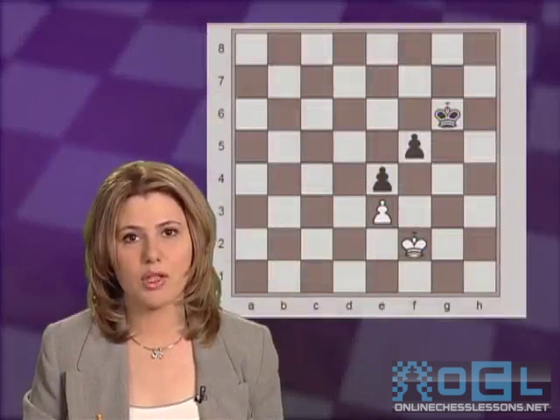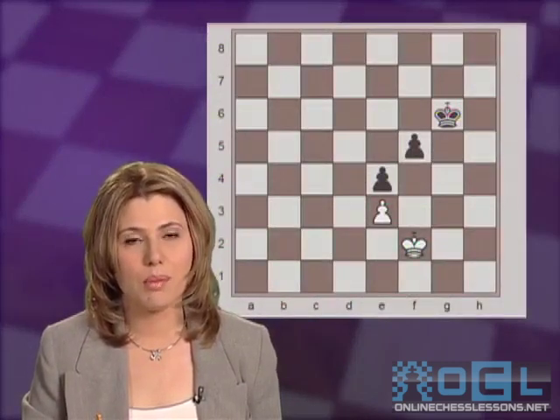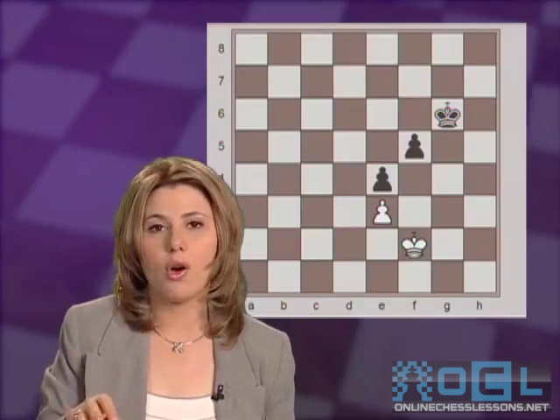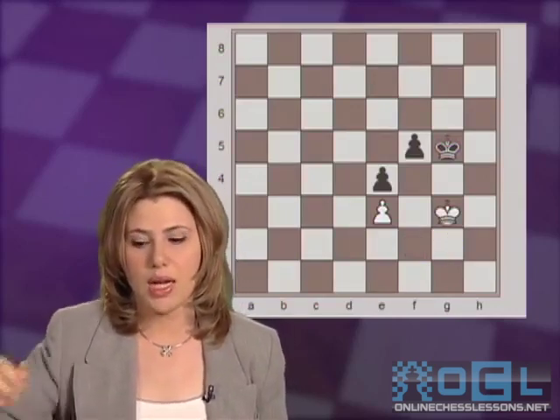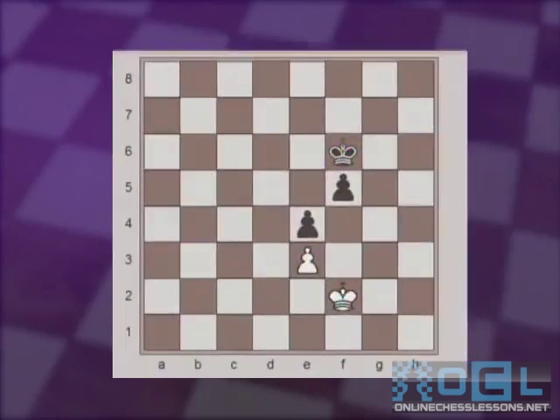This position has been reached between two famous grandmasters, Timman and Yusupov. Black is a pawn ahead, so white kind of has to worry. But, thanks to the distant opposition, white can save the game here. The only correct move here for white is king g2. Now, after king g5, which did not happen in the game, white would play king g3. After king f6, king f2, keeping the distant opposition. On the other hand, it would be a mistake to play king f4, when after king e6, king g3, king e5, king f2, king d5, king e2, king c4, king d2, king b3 and so on, black is winning.